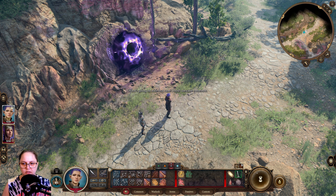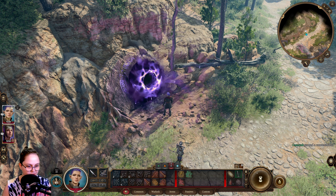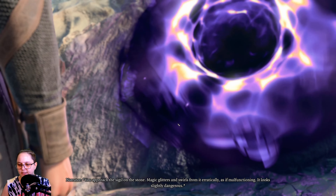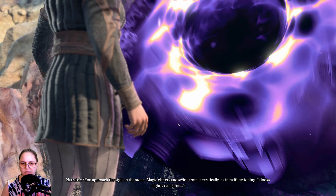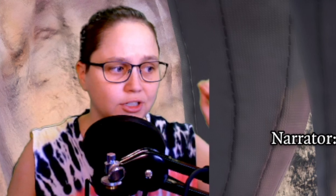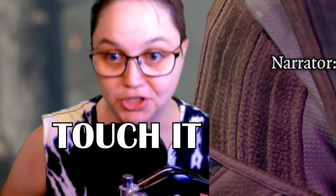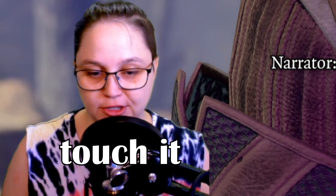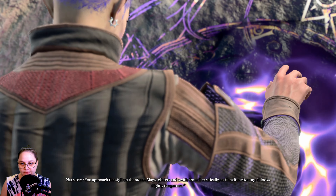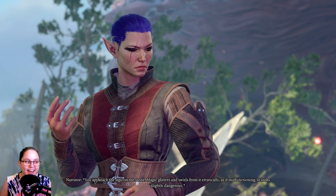It does look like an unstable ring. Let's investigate. We'll start a conversation. Approach the sigil on the stone - magic glitters and swirls from it erratically, as if malfunctioning. It looks slightly dangerous. Yeah, no shit. Touch the sigil - it looks dangerous. Should we touch it or should we leave? I'm gonna touch it.